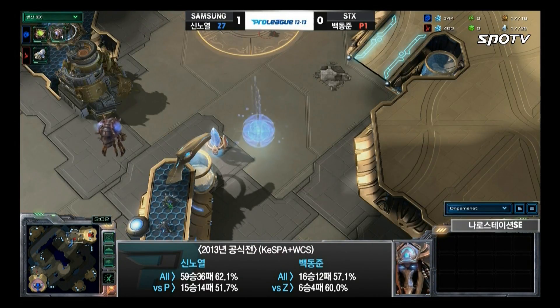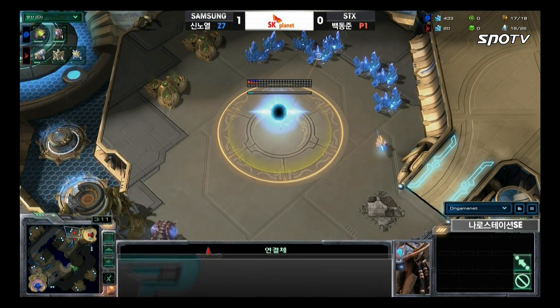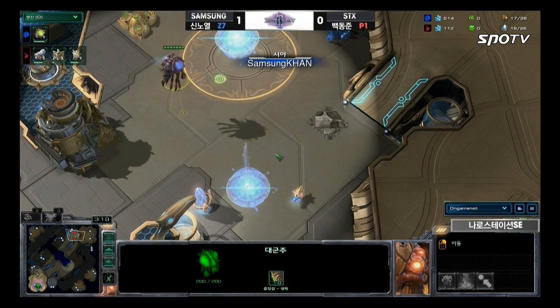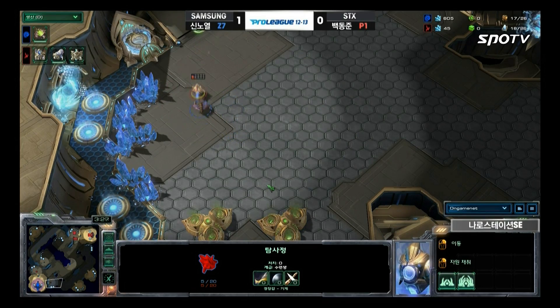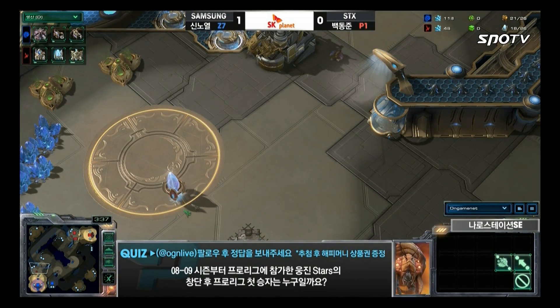Deer also needs to make sure he gets a forge up in time to defend against Zerglings by putting up his own cannons. That forge should be done in time — it's not going to be a big issue since he's going for the forge before the Nexus. He's going to complete the wall-off with at least a small gap. Deer is doing a good job blocking the third as well, and also the natural since he blocked it with his pylon.